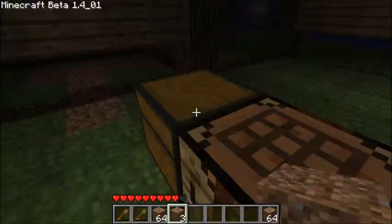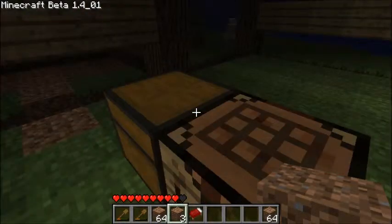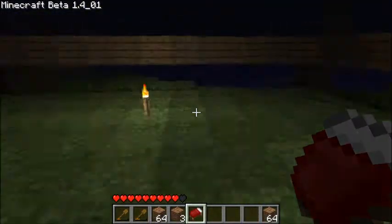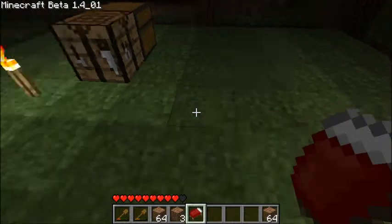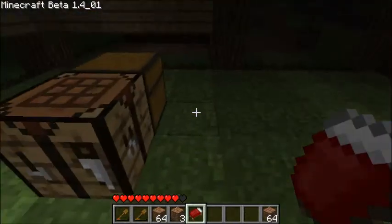I'll make a second one, because I do need a few. So if I'm correct, this should be the way to make a bed — excuse me, a bed, not a boat. Remember Finding Nemo? Anyway, where do we want to put our bed? I probably might want to do this underground.